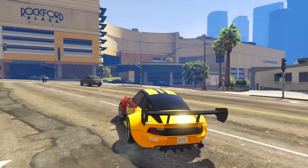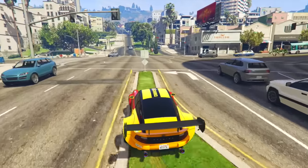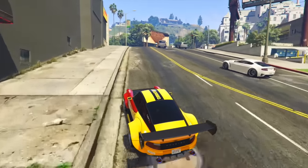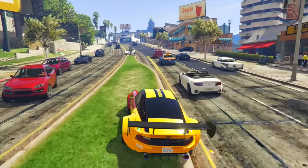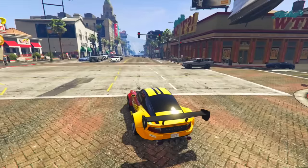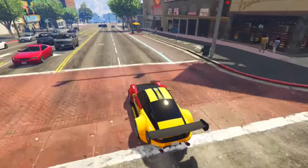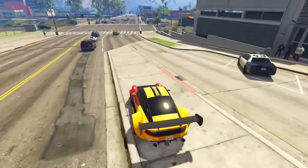Remember a couple videos ago when I told you about the problems with the livery of the Comet Retro Custom? Well, I've got more evidence today suggesting this vehicle might have been really rushed. If you lower the vehicle to anything other than stock suspension — lowered, street, sport, competitive — you'll notice the wheels and tires will actually go through the wheel arches and fenders. Look carefully at the back fenders and you'll see the black tire kind of pop through every now and then, which is annoying especially going over bumps.